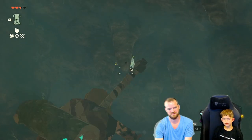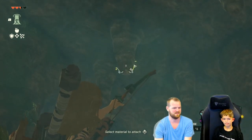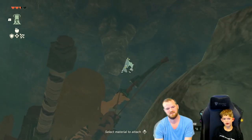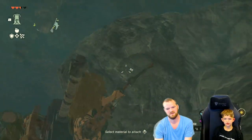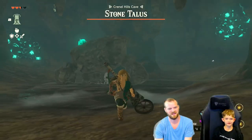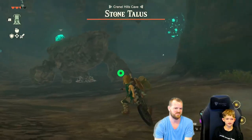Oh, he's easy now. He's hiding. I think there's a rock monster — a stone talus. How do I hurt him? You have to hit him on that glowing part on his back. Got it, good.